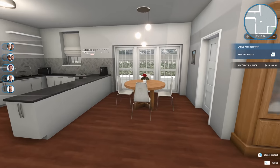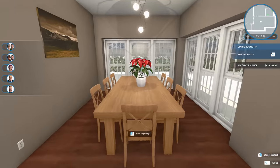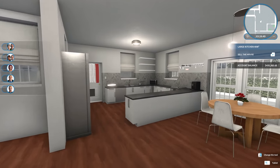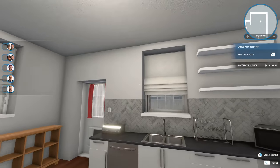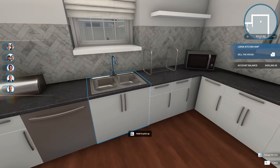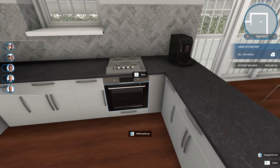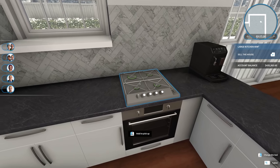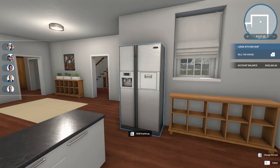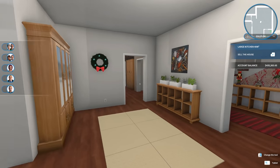I went ahead and finished the kitchen. I added another smaller dining table near the kitchen for quick meals — the formal table is for larger family meals. I wasn't really able to fit overhead cabinets because there are windows all over the place, but I did use the new kitchen counter stuff from the update. There's a dishwasher, though right now if you open it you can't close it again — that's a bug. There's also a new stove where the burner on top is actually a separate item altogether. I went with a gray herringbone backsplash.